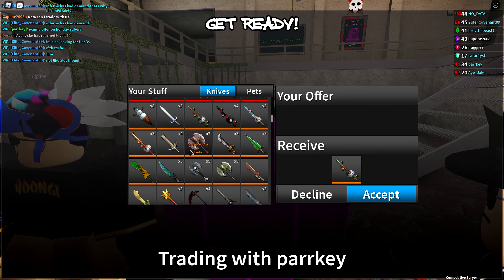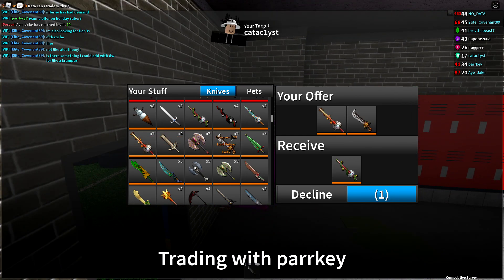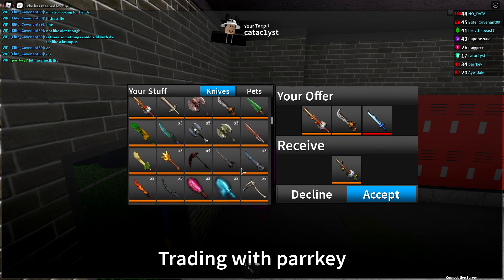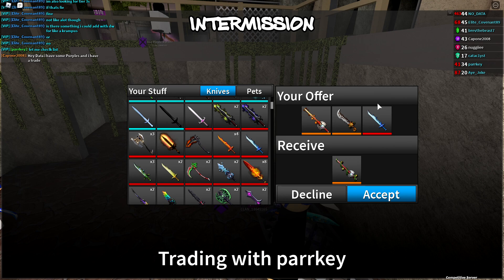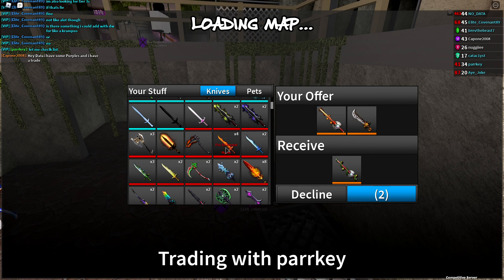I might just trade some tier threes for the Holiday Saber — I trade for a lot of Krampuses but not many Holiday Sabers, and they're harder to come across. If I put in these items that's already 80 right off the bat, and Holiday Saber is 110, so I just need 30 more. Water Elemental is 30 — does that have better demand than Corrupted Axe? I think it might. Fire Elemental is only five exotics more — and Water Elemental might actually be rarer than Fire.